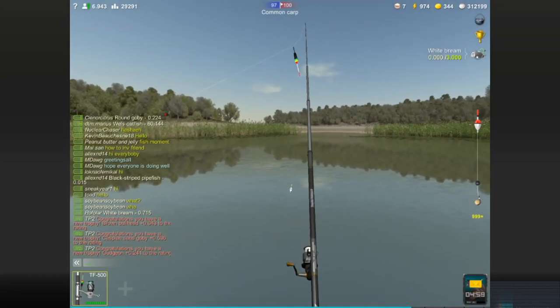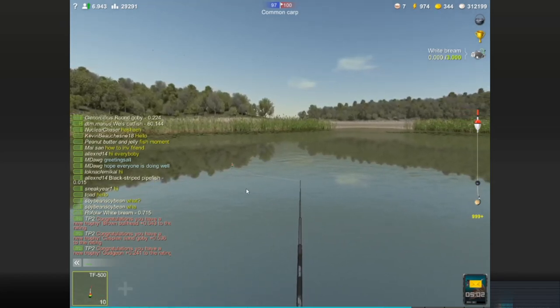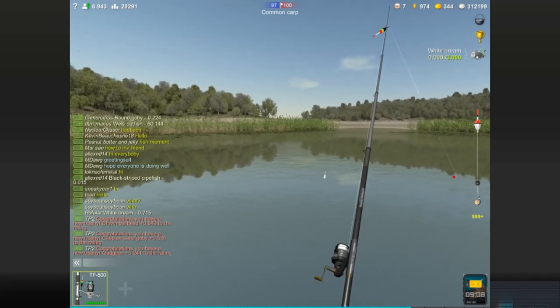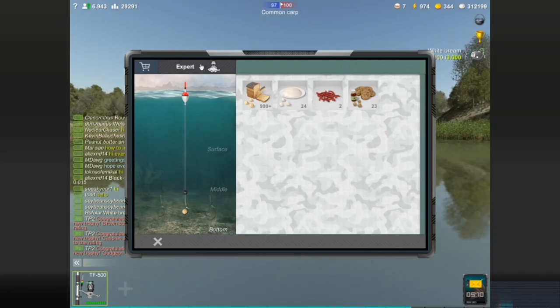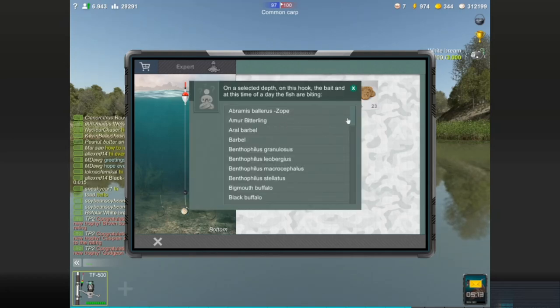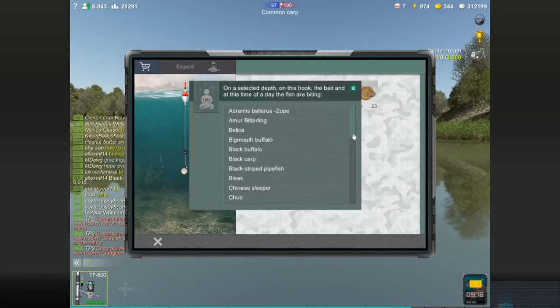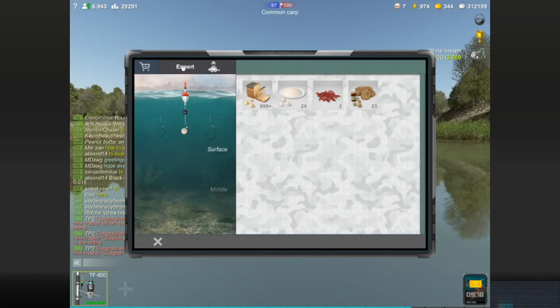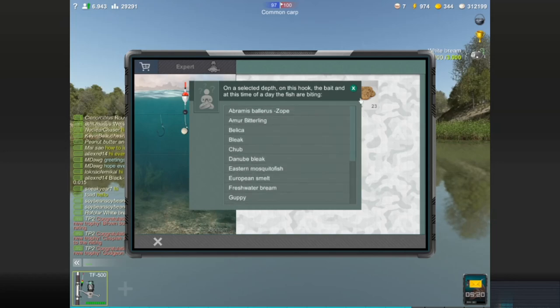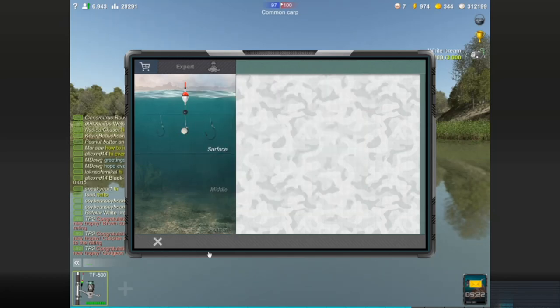It's 5 a.m. now — let's catch one more fish and check the expert. At this depth and time of day, white bream are here. Semolina at surface has a few fewer competing fish. Can we catch white bream at bottom depth? Yes. At middle? Yes, and that has the fewest competing fish it seems. Let's go surface fishing with semolina and see if we can get some lucky white bream.